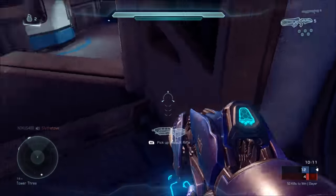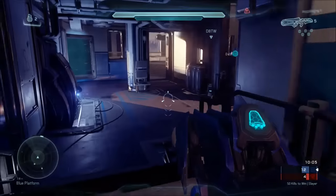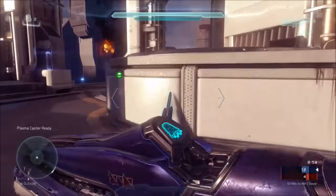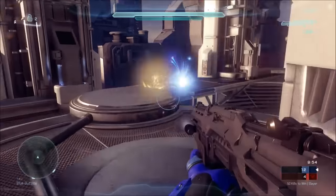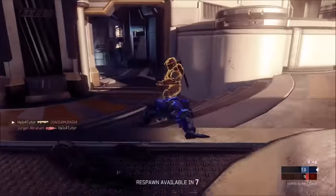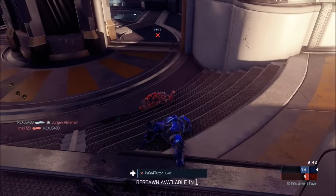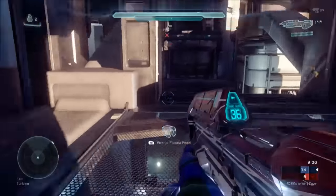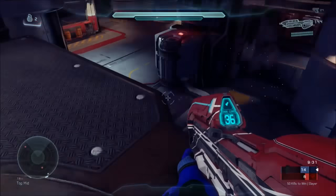If I can find a DMR I'll take it, but I don't see one. I'm trying to stick together with my teammates. The plasma caster is going to be back up and I'm guessing opponents are going to be rushing for it. Let's see if I can catch any of my opponents. Of course I get killed, but I do see that the OS is back up so I'm going to try to go for that. It looks like my opponent may have got it — it's gone. Somebody's got it and I'm not sure if they're on my team or not, so I've got to watch out for that.